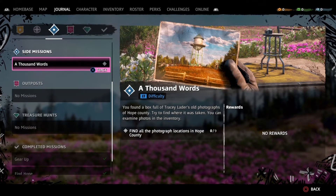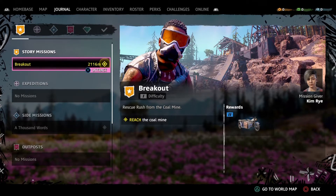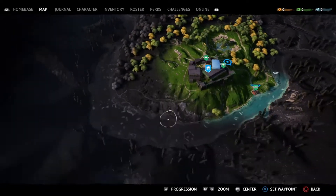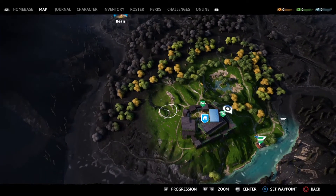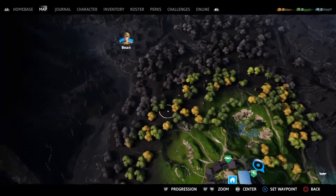I think it makes the water a cloudy blue color. Hey, I have a side mission already — 'A Thousand Words.' You found a box full of Tracy Lader's old photographs of Hope. We have to find nine photographs, but we also have one story mission called 'Breakout' — reach the coal mine. The photographs are way at the bottom of the map.